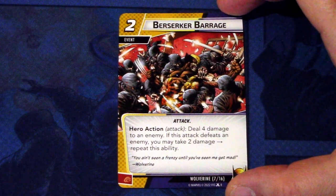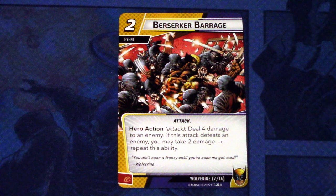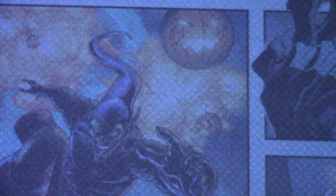Next up, we have two copies of Berserker Barrage. It is a two-cost event, attack traded. Hero action attack: deal four damage to an enemy. If this attack defeats an enemy, you may take two damage and repeat this ability. So if you defeat an enemy - maybe a minion or a villain stage one or whatever - you can take two damage and just repeat this over and over again until you won't defeat an enemy. This is interesting for two cost - it can deal a lot of damage.